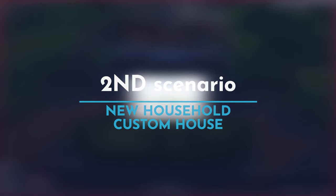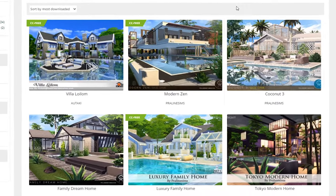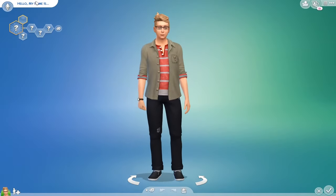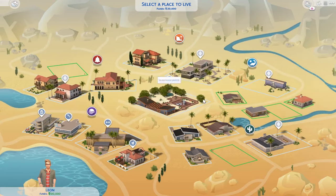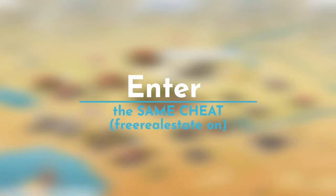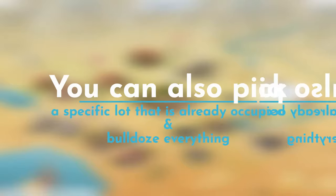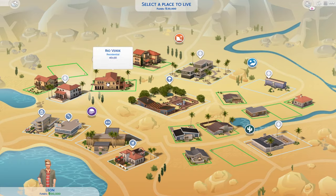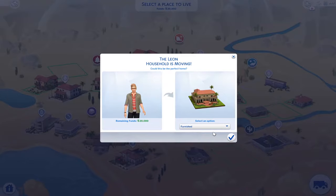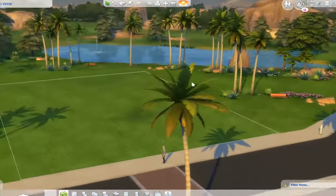Now the second scenario involves a new household moving into a house you've created yourself, downloaded from the gallery, or a CC house. We generate a new sim — Leon — and move to Oasis Springs. Enter the same cheat: Ctrl+Shift+C, then free real estate on. Now we can afford any lot. If we want a specific occupied lot, we can select it, go into build mode, and bulldoze the existing house.